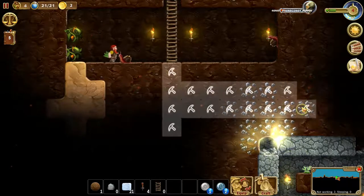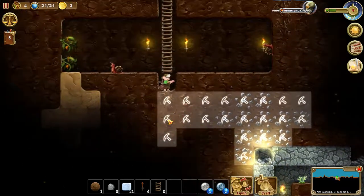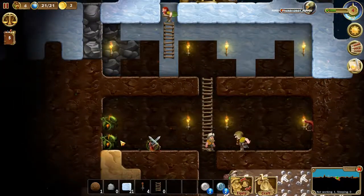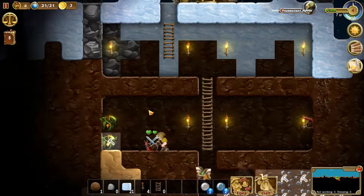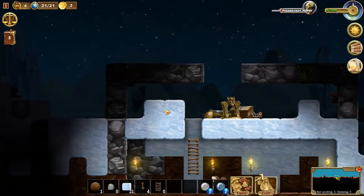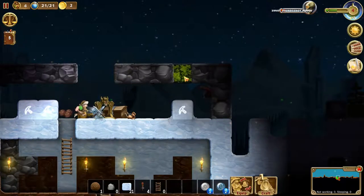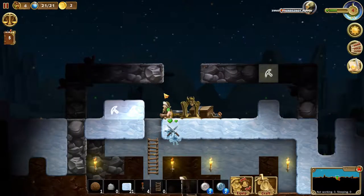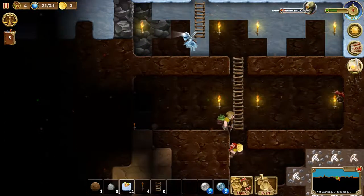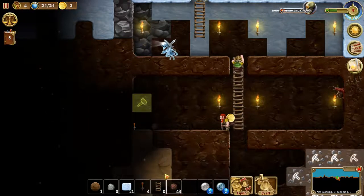We kind of want all this iron that's over here, to be honest. So let's get all that — there's some iron down here, which is pretty cool. Let's get that so we can get some doors up and running. The game is messed up. I don't know why that is — it shouldn't be like this. It's a bit annoying.